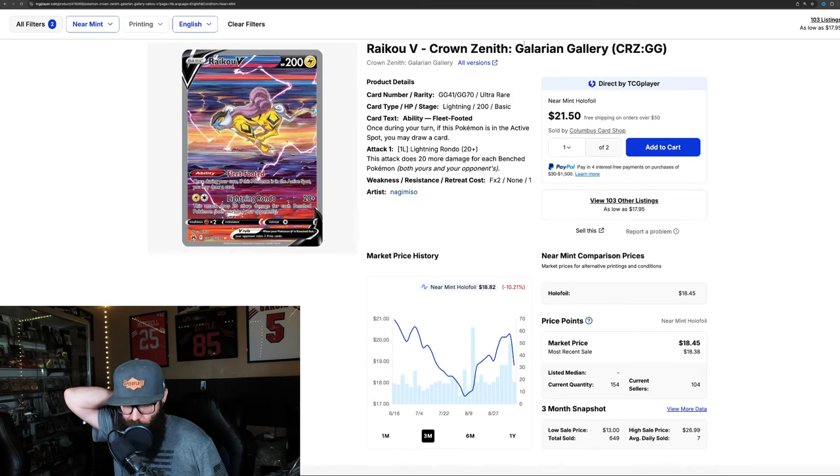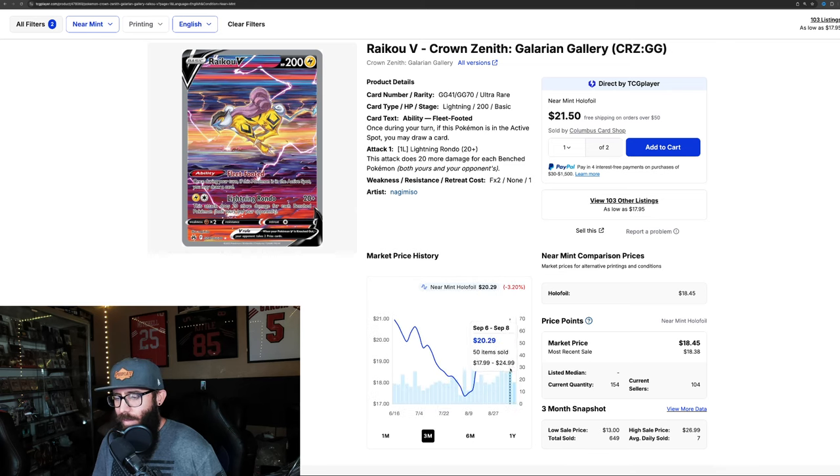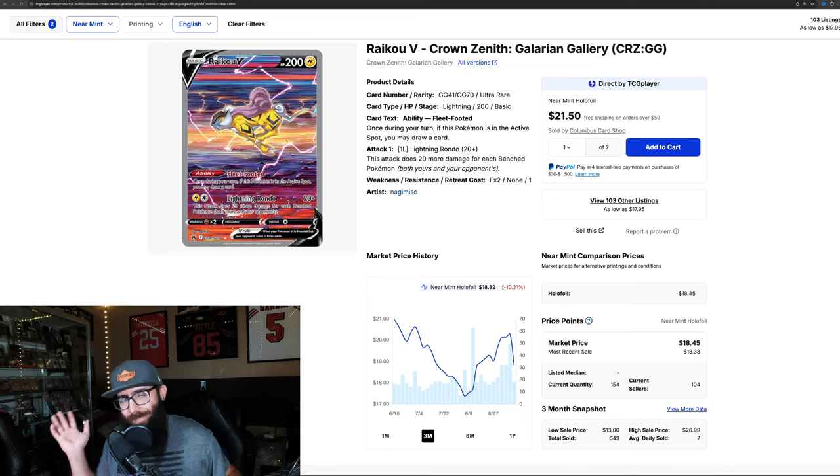Riku is only down 10.2%, sitting at $18.82. On the one year it was all the way up to $23, dropped down to $17, came back up to $20. Same thing for all the cards - keep an eye on them and you'll see when they bottom out.